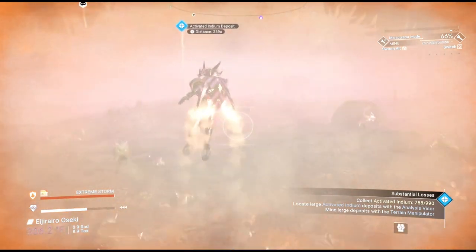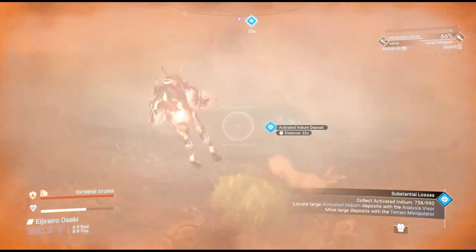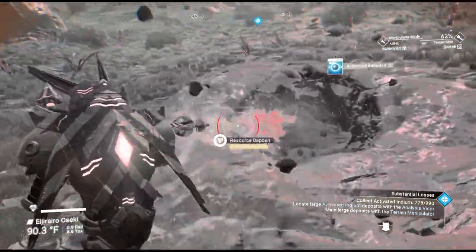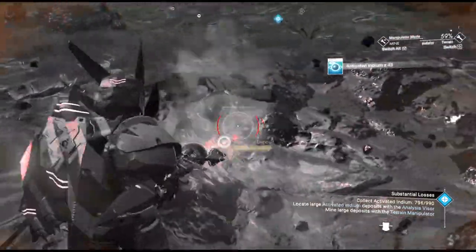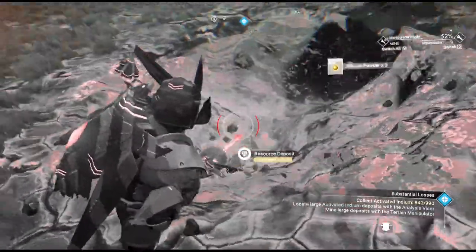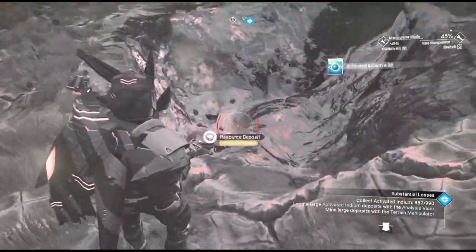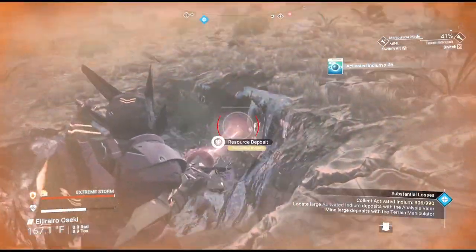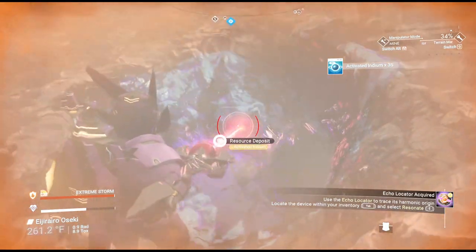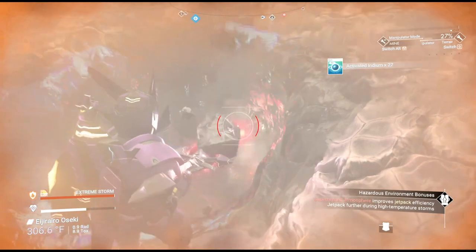And because it's a bad hot storm, your jetpack works a little better and more efficiently. We only need about 200 more. The storm reset again — this is the strangest planet I've ever been on. Our numbers at the bottom say we need about 100-200 more. The bottom right corner of our screen isn't quite keeping up with us — it's trying to bring in every single thing going on.